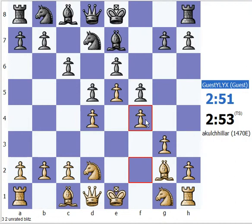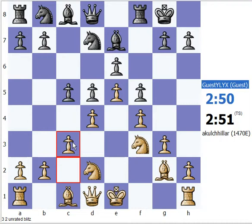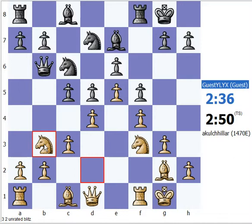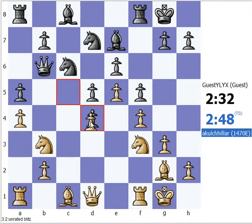c5, okay c3. Now this is some French structure on the queenside. Let's castle and see what we have. Okay, queen b6 — but now I have an additional defender, the knight on b3, which is normally not available. Let's play a4 to avoid a4 from my opponent.